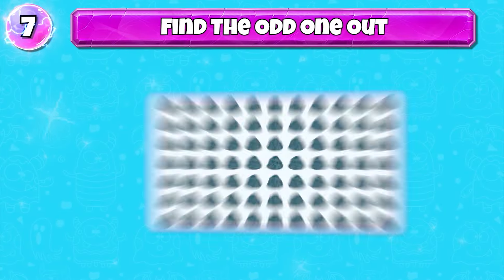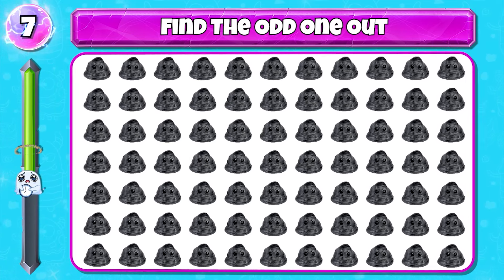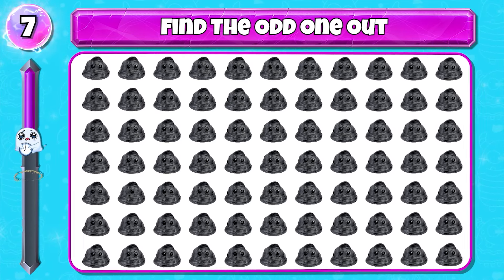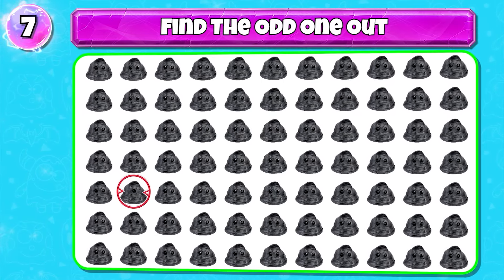Level 7. There is a different Friendly Slime — find it. You're really good, it's here.